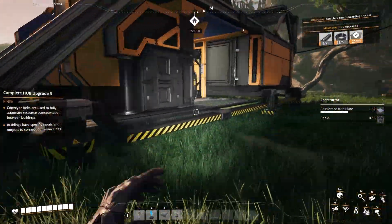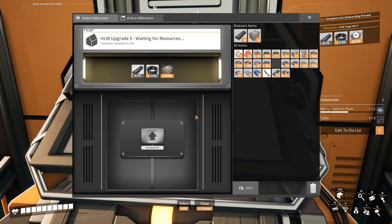Let's take a look at where we're at with the hub. We're on upgrade five. We need wire and the bars. I'm going to drop the bars in now — might as well — and the wire.